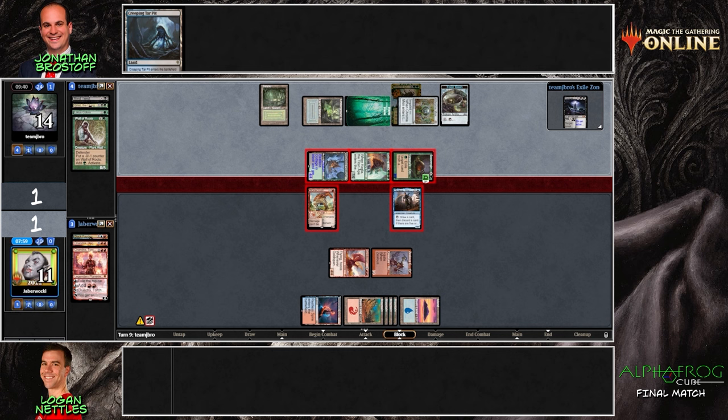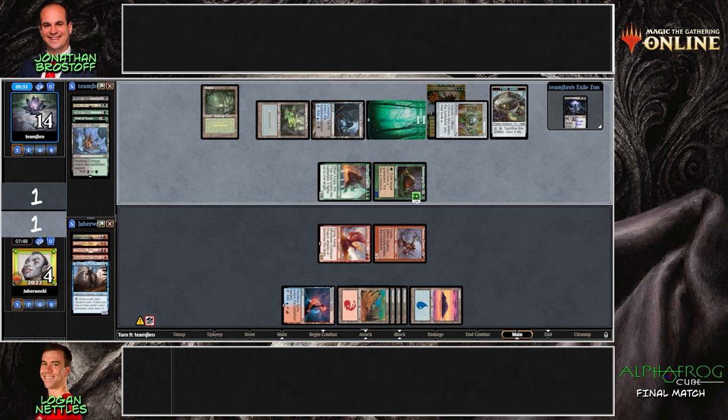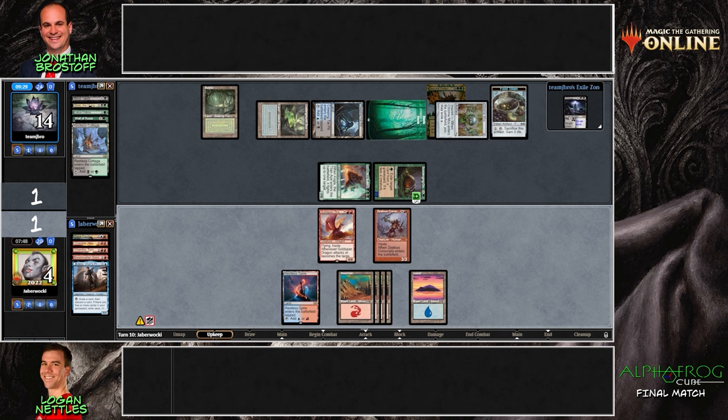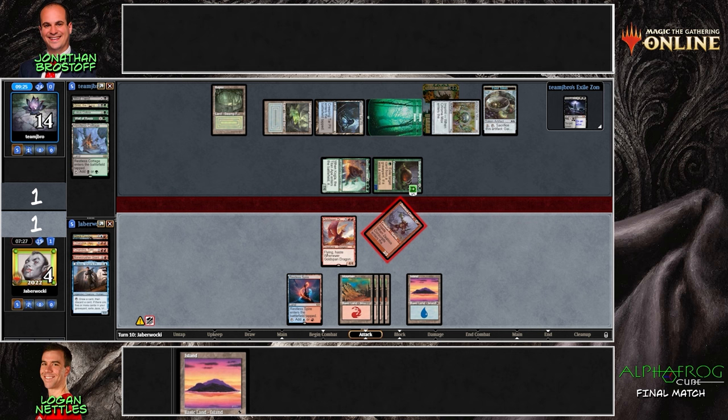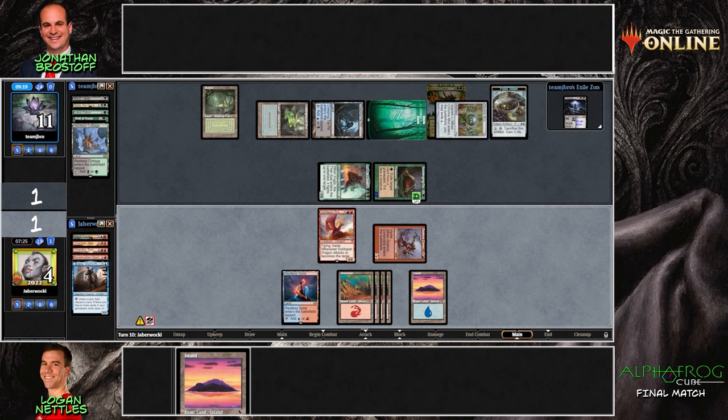I recently read an article about whether or not you're supposed to loot when you have an empty hand — the conclusion was you should loot, because you get a little bit of information about your deck. Jabberwocky elects not to activate the Jace here. There are circumstances where you wouldn't want to — for example, if you have individual critical cards like a Splinter Twin, you wouldn't want to accidentally mill it. It might be a Monty Hall problem where you're supposed to loot anyway even if it might get rid of the one card, but I'm not 100% sure.